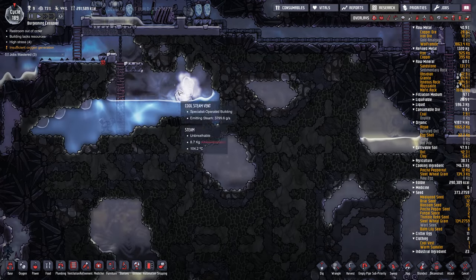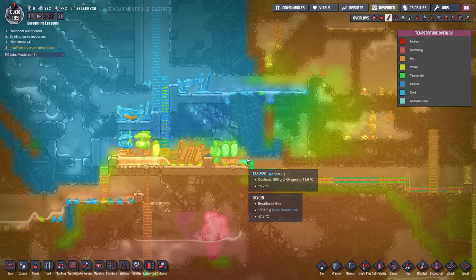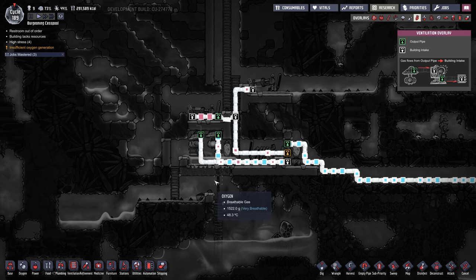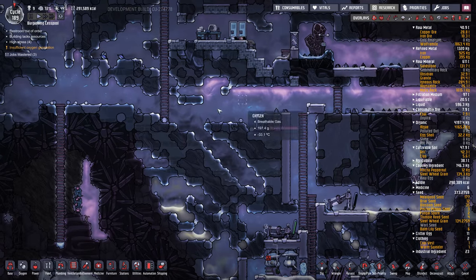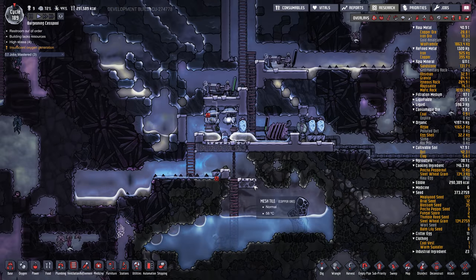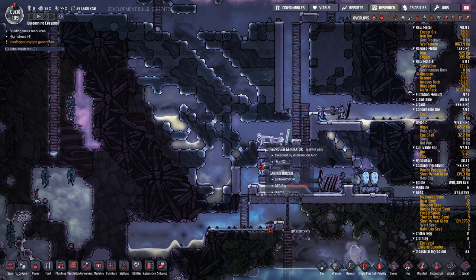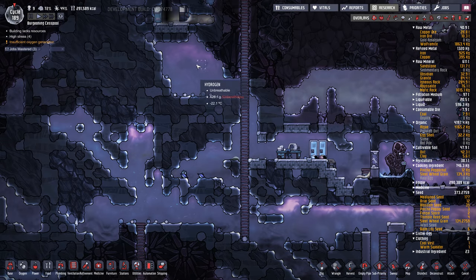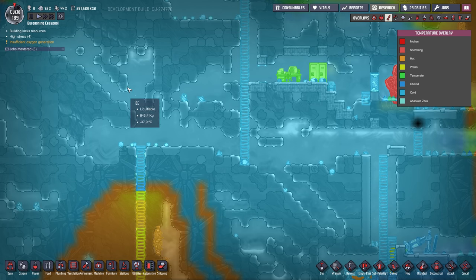I realize this is kind of getting full in here, and this whole area is starting to get a bit warm where oxygen is being generated. Let me unpause. Oxygen going to the base is like between 30 and 40, so I kind of want to relocate this maybe up here, away from all this hot geyser stuff. I might want to build some kind of chimney as well, but it won't be necessary if I move it all the way up here where it's nice and chilly — it's minus 40 over here, minus 30.